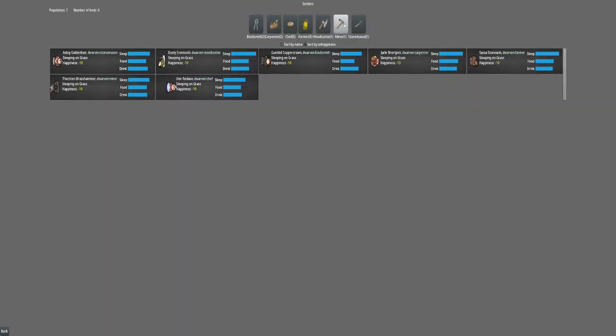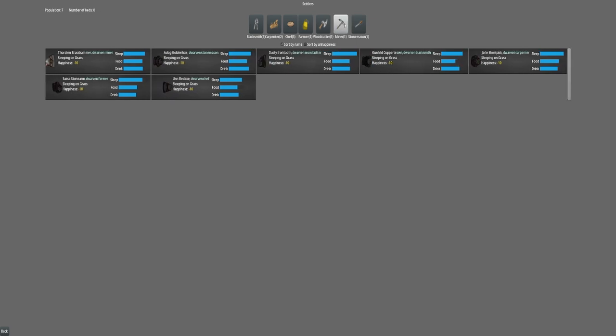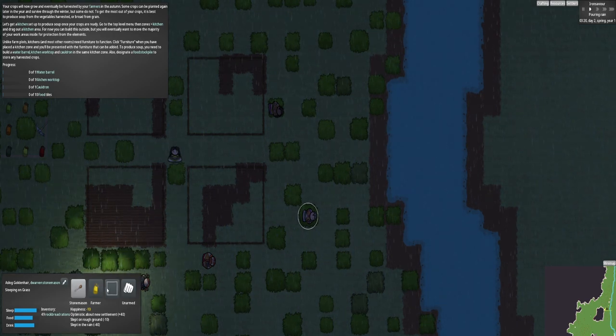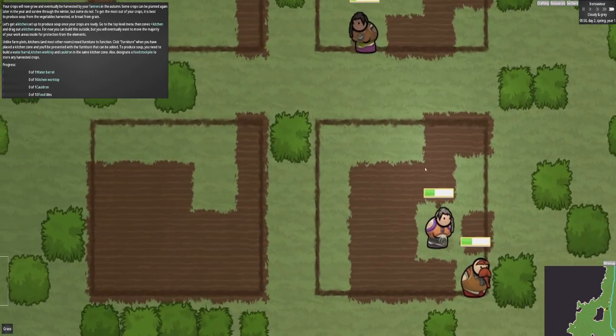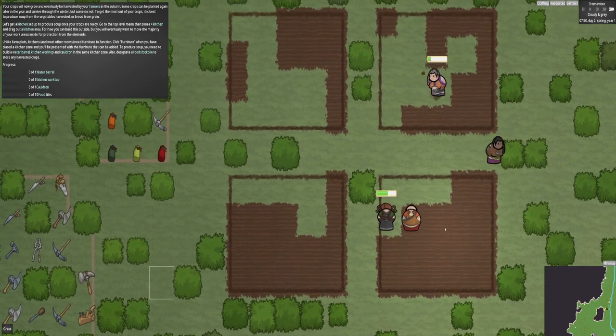Let's see if I can filter by skill. So you can do filters here. You can see on this I've only got one actual miner. So let's do another miner, just to try and speed things up. They seem to do a little bit of farming first thing in the morning, which is what they're all doing. Once that field's done, the seeds will go down.